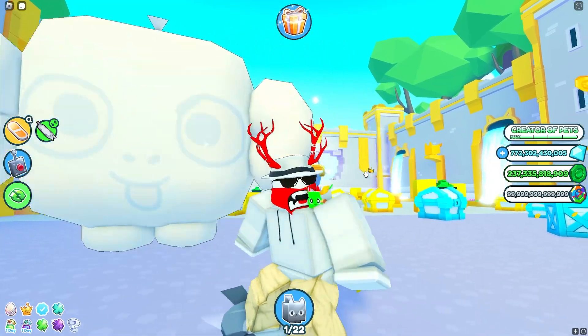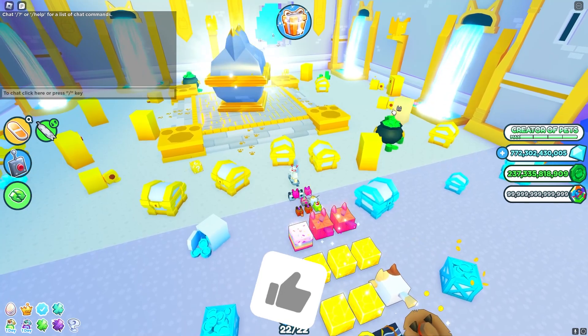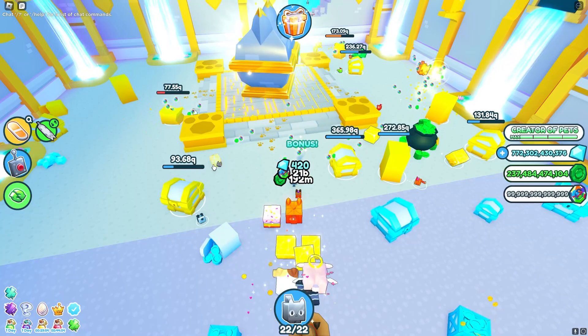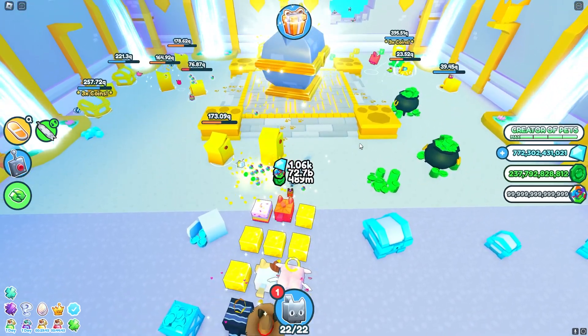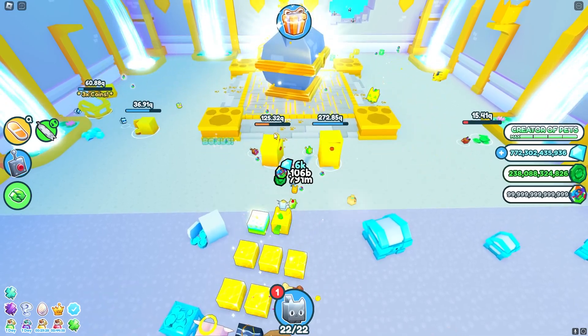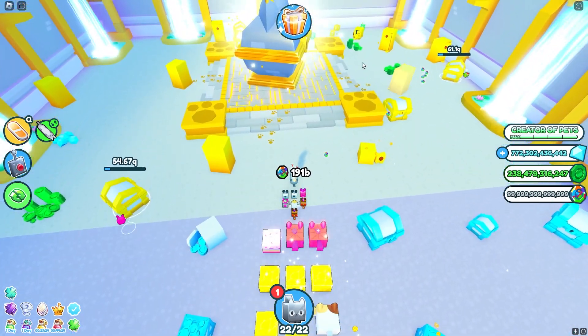The best way I found to get clover coins, at least the manual way, is to go out and break stuff in the Cat Kingdom. As you can see, if I break all this stuff, I get a decent amount of coins with no boost — no server boost, at least. I'm still getting a pretty good amount of coins. I've already gotten a billion and it hasn't even been that long. If I had the boost, I would be getting way more coins. So if you want to manually grind coins, this is pretty much the best way.